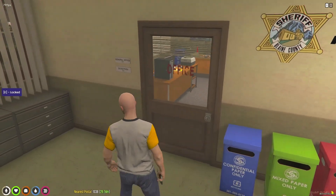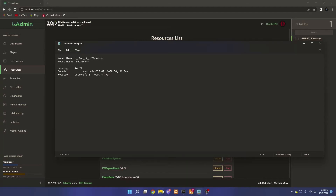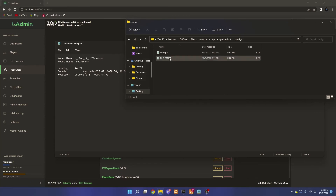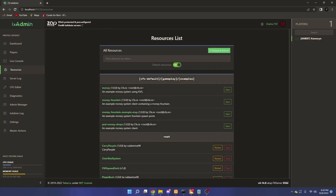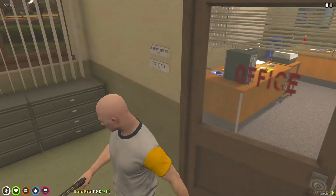If you do mess up or you put a double door instead of a single door, all you need to do is go to your server files, go to QB door lock, go to the configs, and then this is the door we just made — all you need to do is delete it. Then go to txAdmin in the resources and search for QB door lock and restart the script, or restart the server. Once you do that the door is no longer registered as a lockable and unlockable door, so you can keep trying to edit the door lock and remake it if you need to.